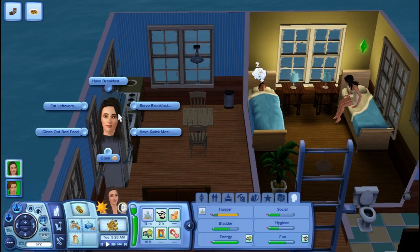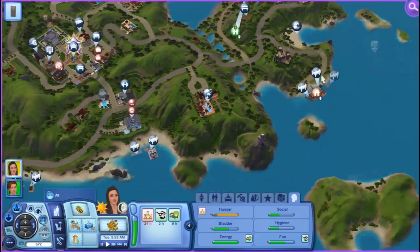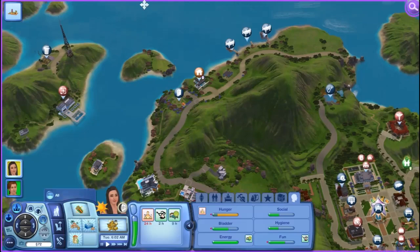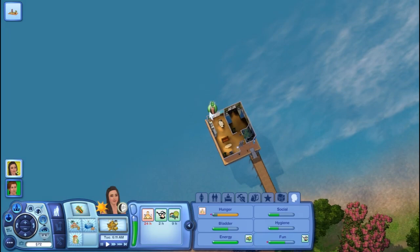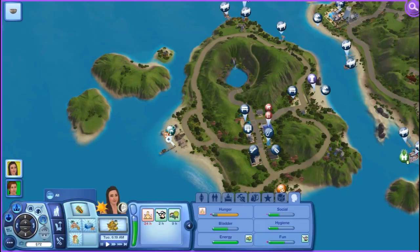It looks like she is waking up. Let's have her put away leftovers and serve some waffles, then we have to go to the resort and open. I think we can open it right now and people will start coming in. If I can find our resort — I can never find it. Resort management, open resort.